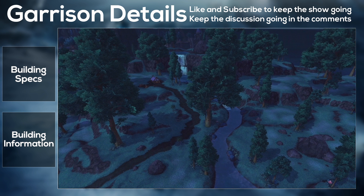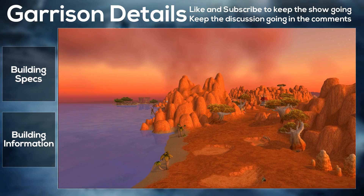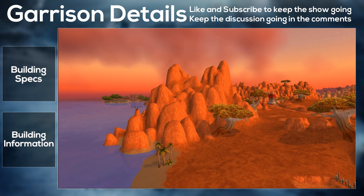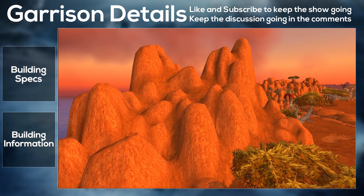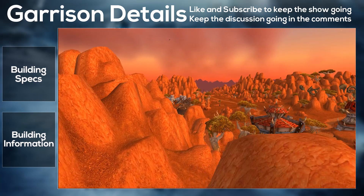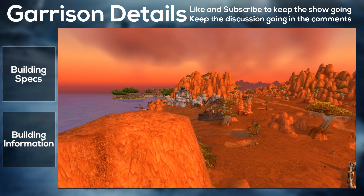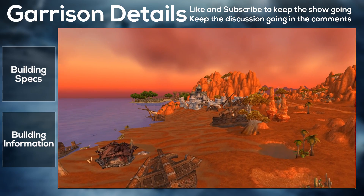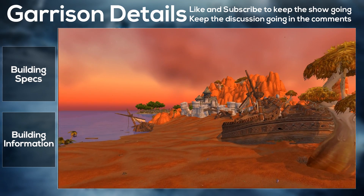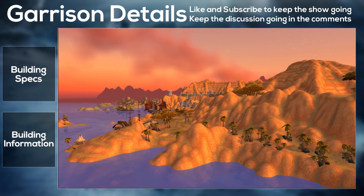Next we have the Scribe's Quarters, which produces inscription items. It does one batch daily and allows production of glyphs. One batch at a time, new batches only if there's free storage. The next upgrade increases to two batches per day, and the final one increases to four and unlocks specializations. The Stables reduce mission travel time by 25% and give access to new exploration missions. Upgrading increases your player mounted speed in Draenor and provides access to pack animal missions. The final upgrade unlocks specializations.